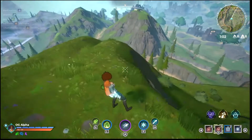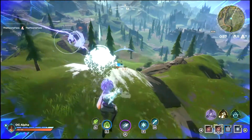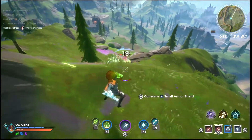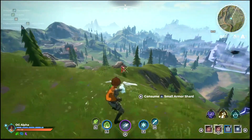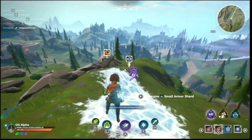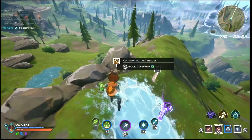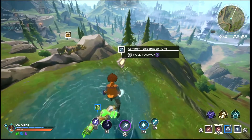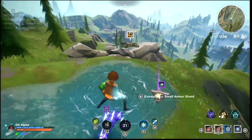You can mix up attacks between your two gauntlets if their elements work with each other to create even better attacks or different effects. For example, a tornado combined with fire makes a fiery tornado, combined with toxic makes a poison tornado, combined with electricity makes something like a thunderstorm, and so forth. You can also use elemental interactions against your enemies — if your enemy throws a toxic sludge bomb, you can throw a fire bomb to blow it up against them.